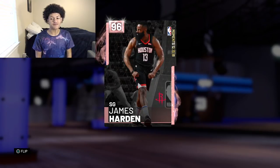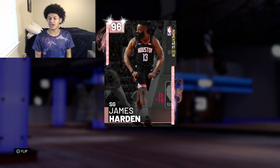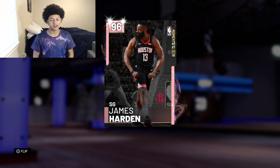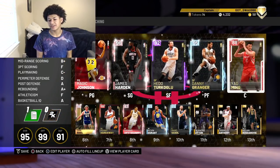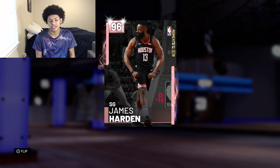Now moving on, taking a look at the card — he had a 50 point triple double last night. That was definitely worth enough for a pink diamond moment, which James Harden got today, and this card art, oh boy, it looks fire. And yeah, in case you guys are wondering, this is on my account — not much has changed. Here is the squad. I'm gonna start Yao Ming; I did decide to keep him just cause Yao Ming cards are really fun to use, but aside from that not much has changed.